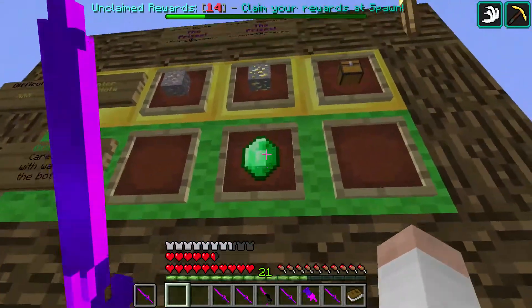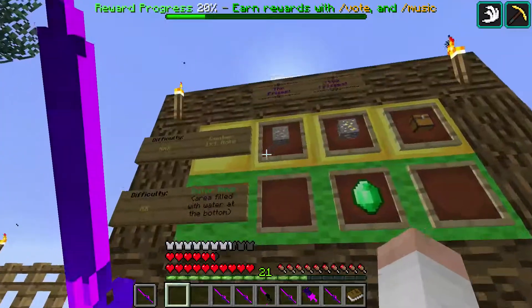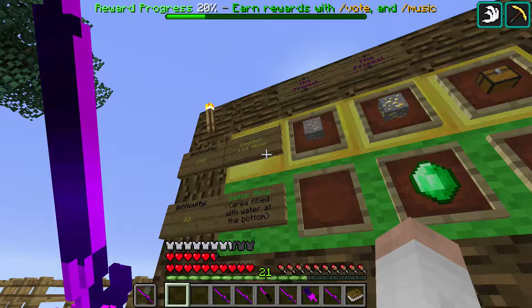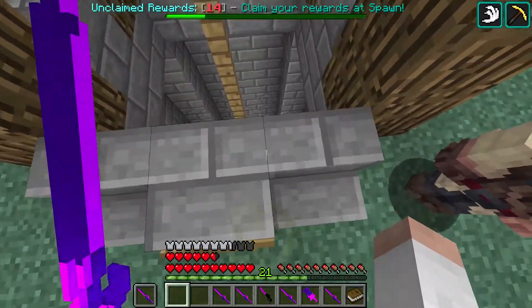It's like $100 if you can get into the outer ring of the Plummet Well, and if you get into the center one-by-one hole, you get that stuff. So this is like a dropper map.